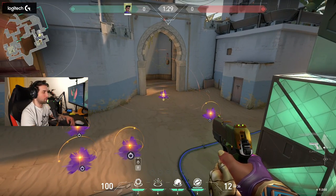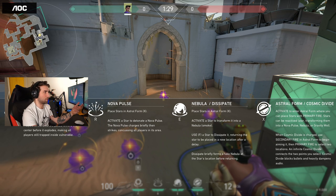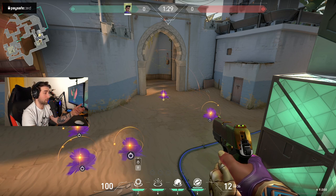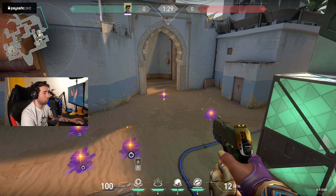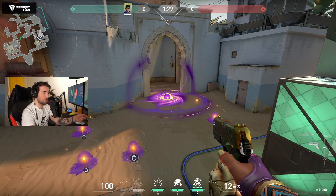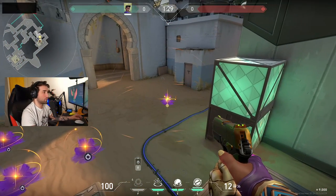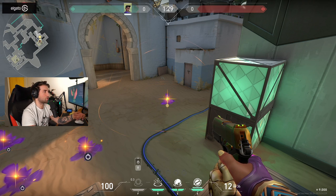The actual skills also have cooldowns, so I'm not limited to using one of each per round. I can activate, for example, five gravity wells, but I have to wait for the timer — 12 seconds until I can use the next one. The same goes for Nova Pulse, while smokes have a 14-second cooldown.